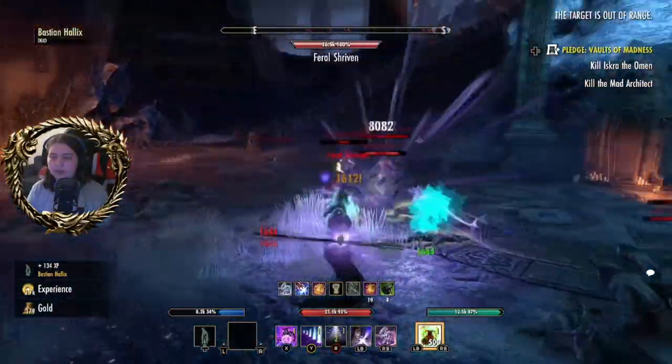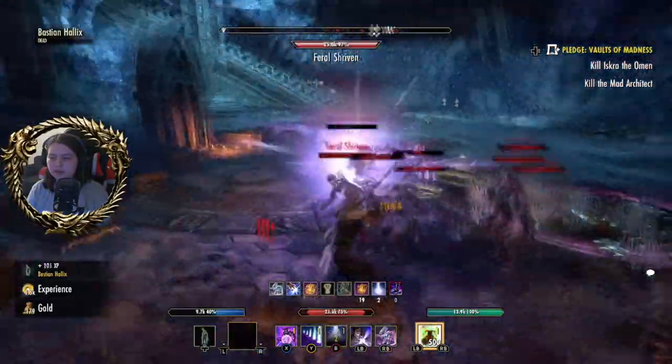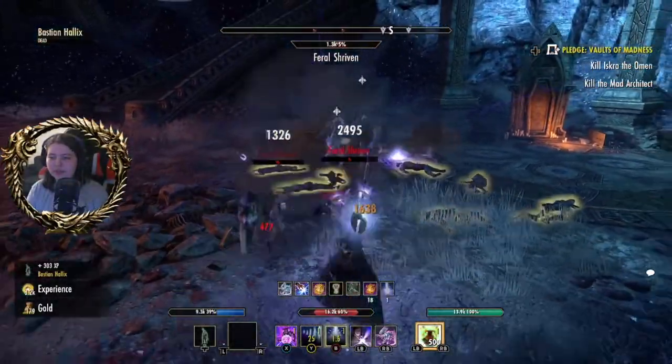If we deal with those we don't have to deal with — you've been paralysed — a Bone Colossus. And then we just deal with this lot, which can hurt when they're in numbers.